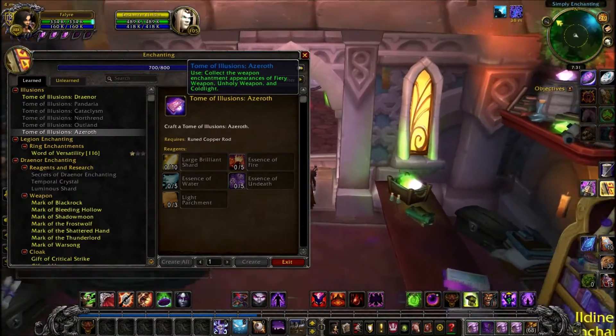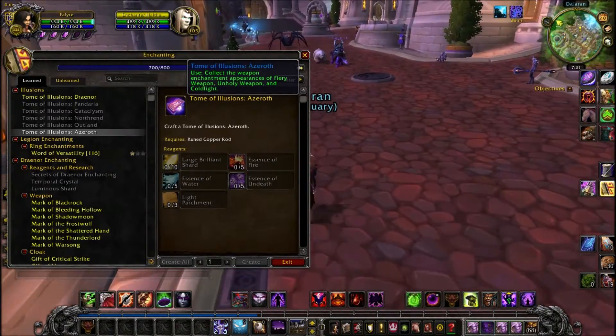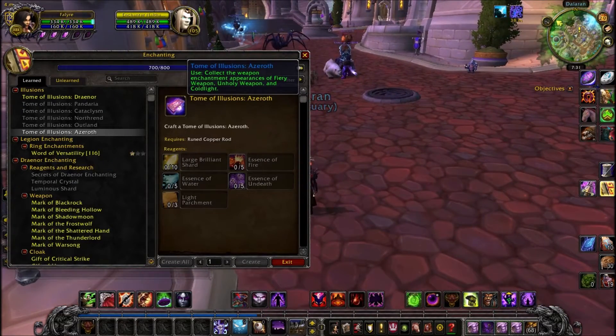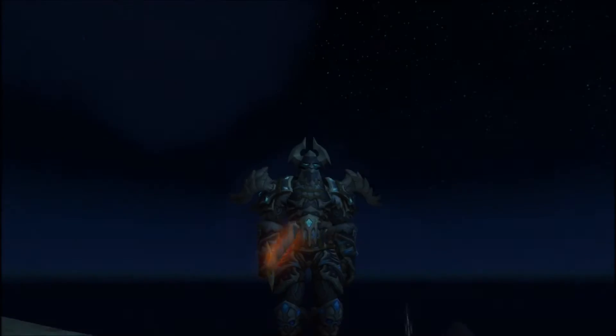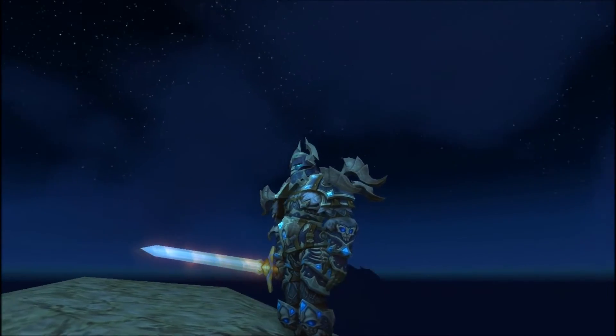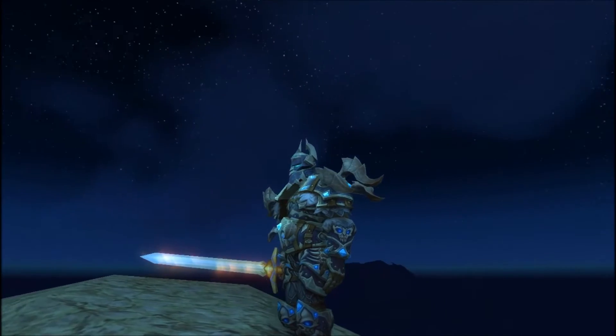The very first step: if you have an enchanter, you want to visit your trainer and learn the Tome of Azeroth, which will teach you free enchants to start with. Alternatively, you can buy them on the auction house if you don't have an enchanter.